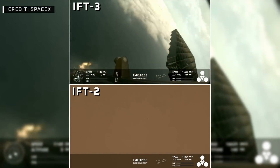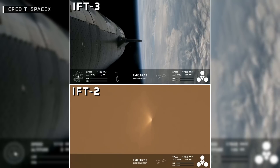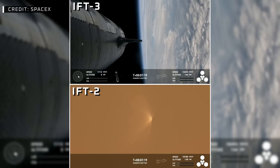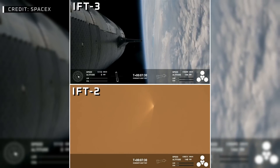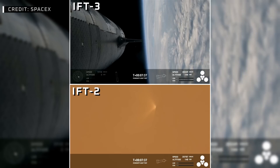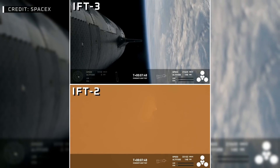We're getting a few engines. Acquisition of signal — we'll see if we can get some other video of that. This is a test objective today; it is still something that we're attempting to learn. To make it that far and demonstrate controlled reentry up to that point is pretty good. Ship continuing to look nominal with its ascent burn, this burn lasting about six minutes total. We're expecting the burn to end just after T plus eight minutes, about a minute from now. Congrats to the team — making it this far is farther than we've gone on flight two.